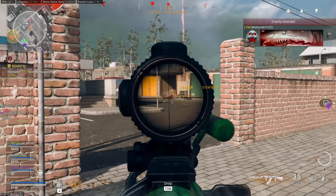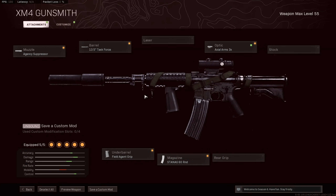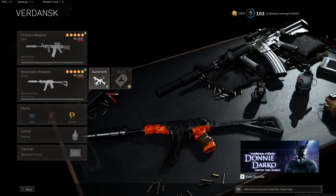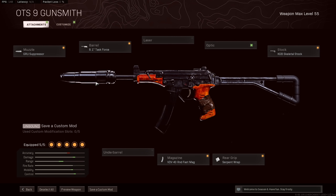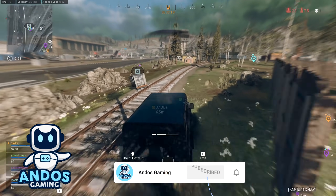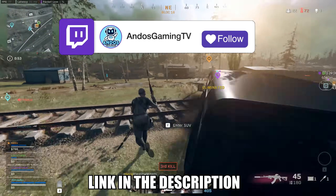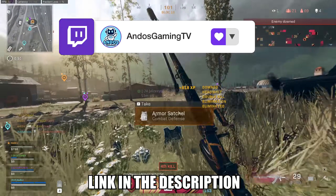Before we end the video, as promised, I will show you the current loadout I'm running. For primary, I'm running the XM4 — I'm really liking this AR, the recoil is pretty manageable and the damage output is really good. For secondary, I'm switching between the OTS9 and the Cold War MP5. Both guns are really good and I think these are the top two SMGs at the moment. Let me know in the comments what guns you guys are using — I'm always keen to know. If you liked the content and learned something new, please smash that like button. Sub to the YouTube channel for more tips and tricks, and remember to check me out on Twitch at AndosGamingTV. As always, I wish you guys all the best and good luck on the Warzone.